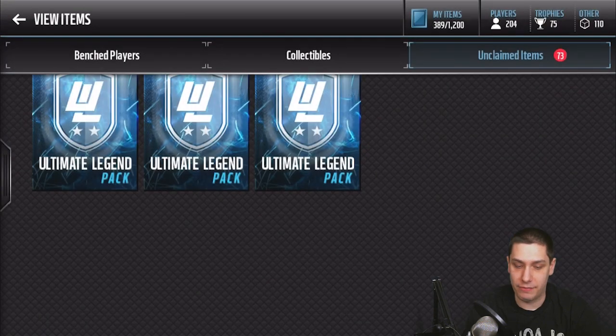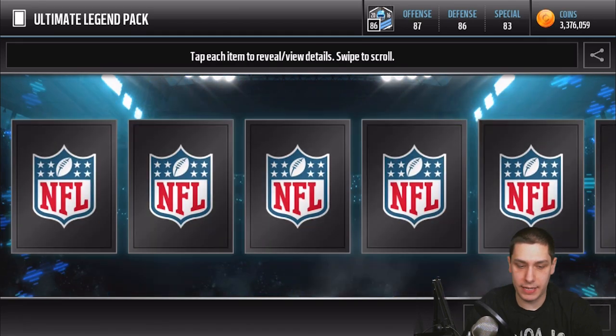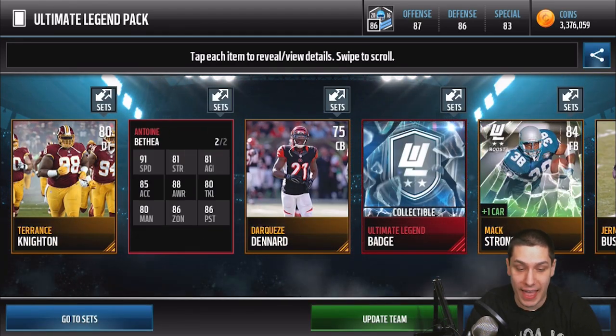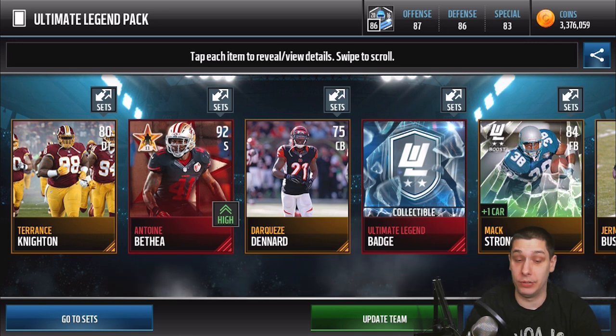Not bad there — very happy about that. Still plenty of packs here to pull, I think we've got like 13 or something left. And boom, we get a nice elite there — that is a Seasoned Stars Antoine Bethea, 91 speed. Very, very nice card. That is a really nice pull. 92 overall — that's a good pull, dude. I don't know what exactly that's going for, but 92 overall, I'm very, very happy about that.